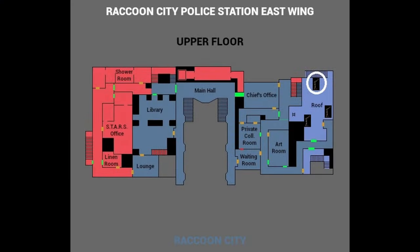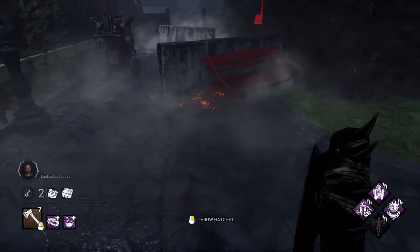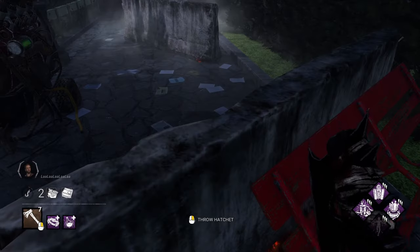Moving on to the hooks, the first lineup is for the hook that spawns next to the generator on the roof by the stairs. All you need to do for this shot is to step into the corner gap as shown.